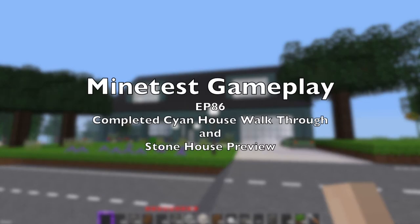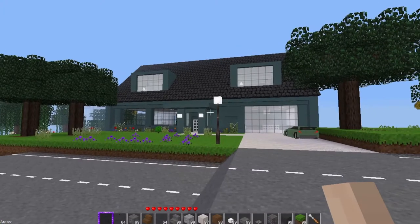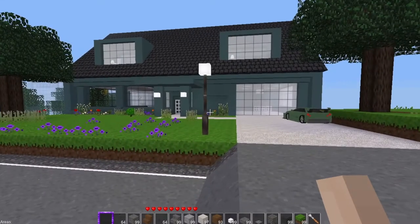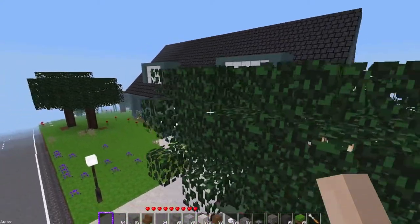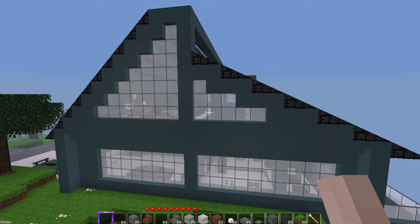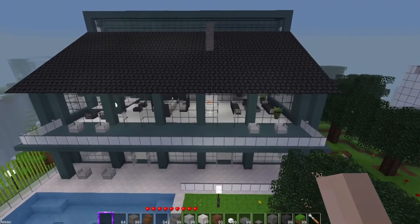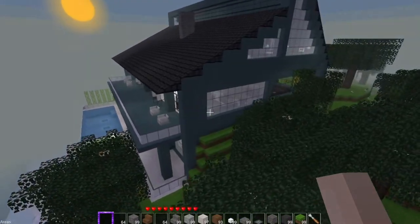Hello everybody and welcome to another interesting installment of Mind Test gameplay. We have the completed — I don't know what to call this — cyan house. Let's take a quick flyby of the house. It turned out pretty good, it's unique, and it's finished. I had to go back through and tweak everything here and there because I just can't leave well enough alone.